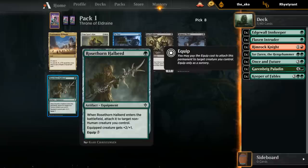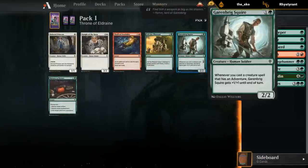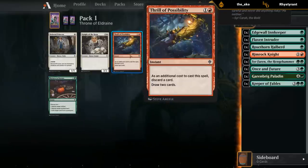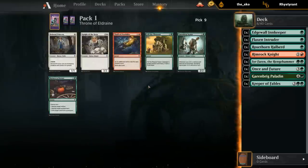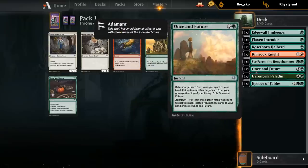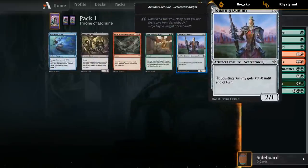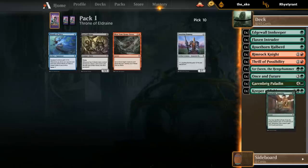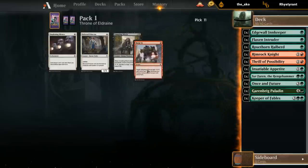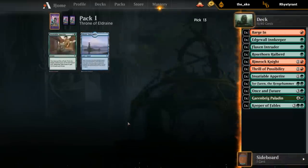Nothing too exciting here — the Halberd could be fine as a way to enhance our creatures. Another Squire if we wanted. Could main deck Return to Nature — there are quite a few enchantment-based removal spells worth killing. Thrill could also be fine as a way to discard lands in the late game, which can definitely be an issue for a beatdown deck. I think I'll speculate on Thrill. I'm pretty happy with an Appetite. Having a couple pump spells is nice with Sir Farron. It looks like I want to be red-green.